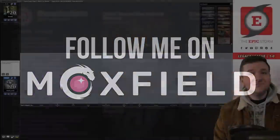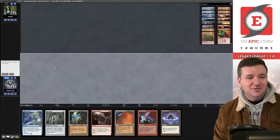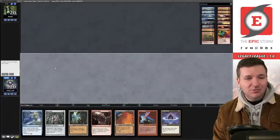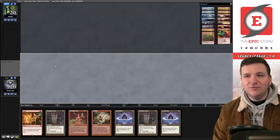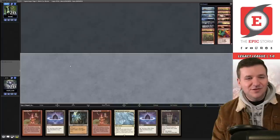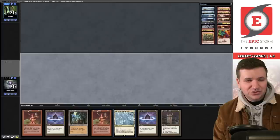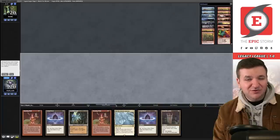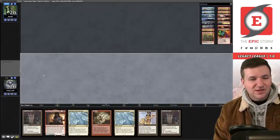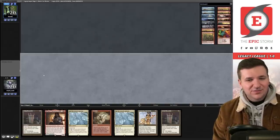Match number two, we're on the play. We have Overmaster but no Gamble — this hand doesn't spin the wheel, we'll ship it. We have a Gamble this time but no Echo — we'll go to five. At five, we have Gardens and double Burning Wish but the hand doesn't do anything. Monolith off Ancient Tomb, Petal, Petal, relay for five is probably better than trying to mull for Echo.